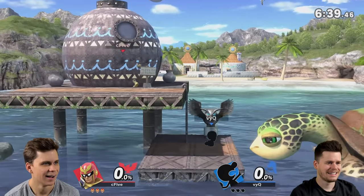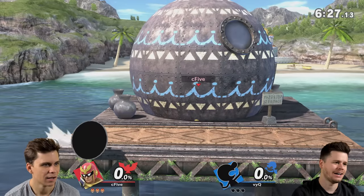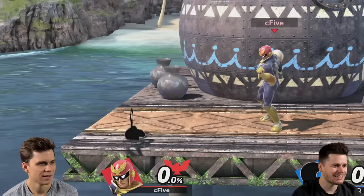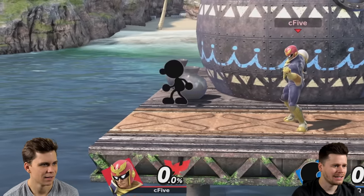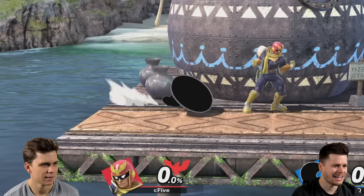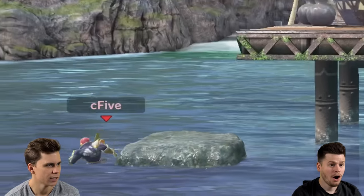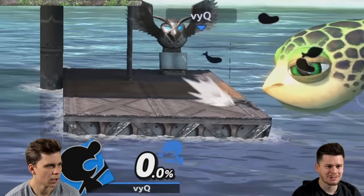We gotta remove the heart and then play hide and seek. Whoa, look at me! Oh, no — what is that? That's my head from... no. It's down tilt — that thing is huge. He's swimming! Look at me — I'm becoming 2D when I'm doing neutral B.